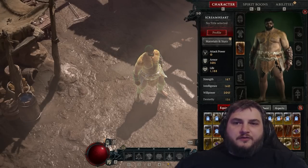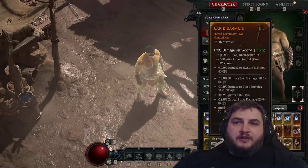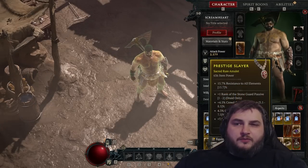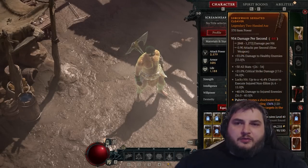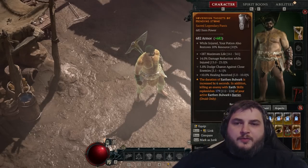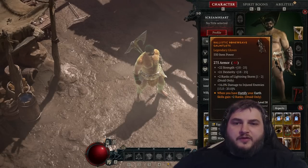Amazingly, I have plus 2 to Pulverize on these gloves, so we're going to put those on. It looks like we have a pretty good Pulverize weapon, but because I already imprinted attack speed onto a random weapon, I'll use this weapon for now and see about putting Pulverize onto an amulet. We may as well take the defensive bonus from Earthen Bulwark, as well as the plus 2 to earth skills while we have Fortify.